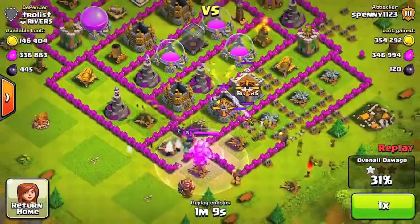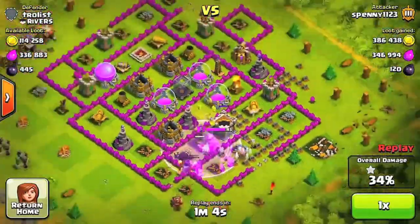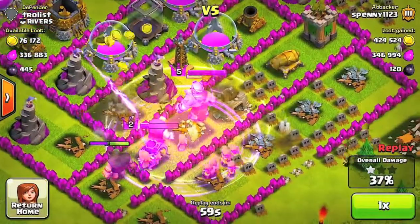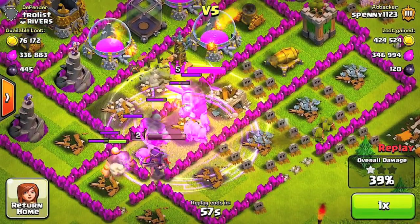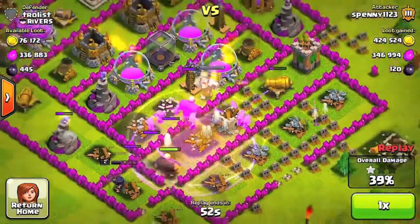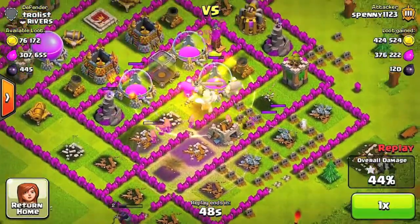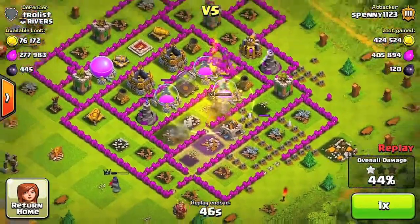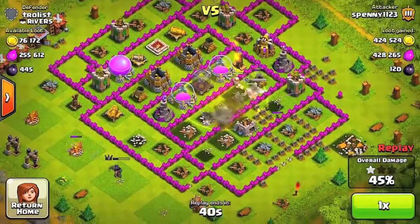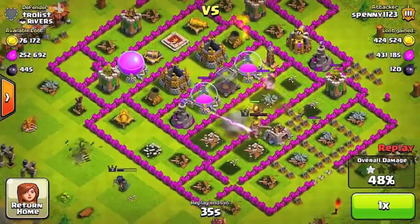I break through this wall and get that collector right there. I'm destroying this — got all of that. I break through the next wall with my Barb King and drop a rage heal spell. I didn't mean to throw the next heal spell down but it didn't end up being that bad. My Archer Queen does go over to the wrong side, which I was pretty mad about — she'll die and only get two shots at the dark elixir drill before the cannon kills her.